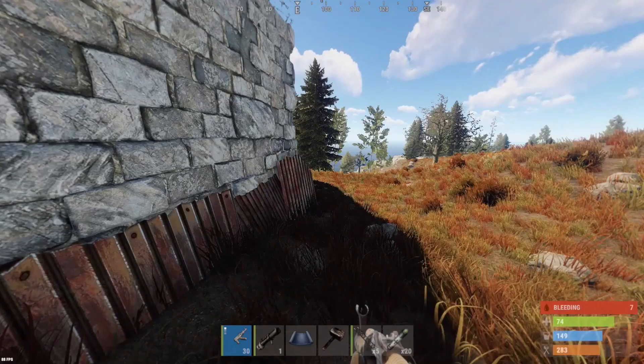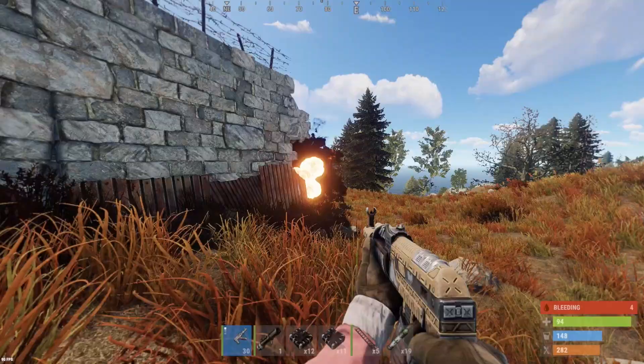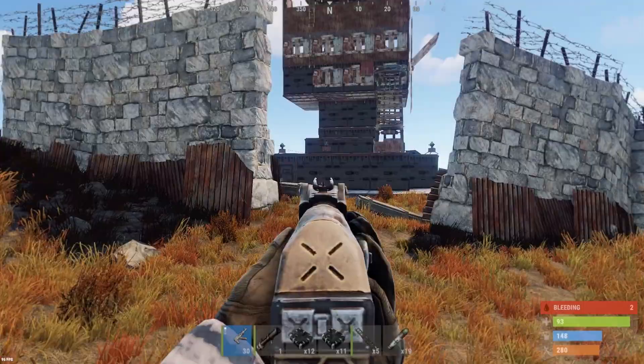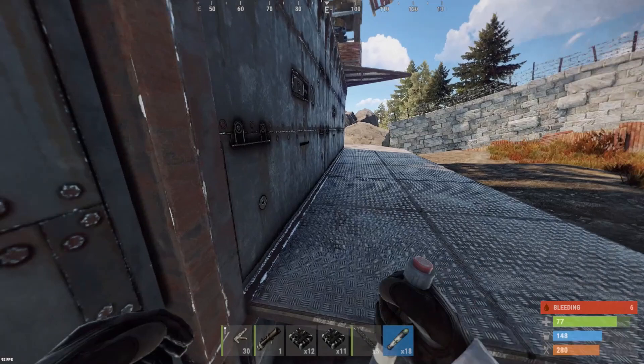Maybe we can run past this auto turret if we take this high wall. There's a turret there, but when that turns away, I think we might be able to sneak up there. Here we go — perfect timing. Whoa, what is this? You can actually go under it. Let's go ahead and take this door though.